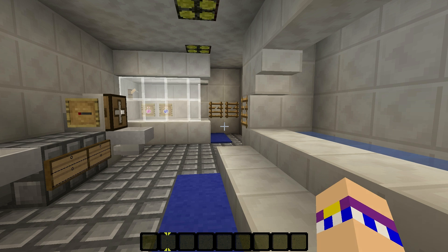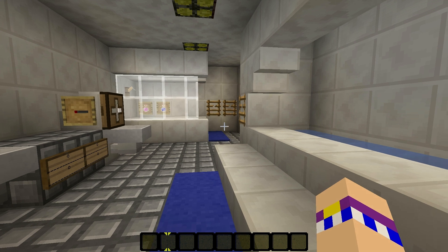The thing about the materials is you have to make sure that they match, because you don't want half of your room made out of birch wood and the other half out of acacia wood — that's not going to look good and it's going to clash. So just whatever you do, make sure that your materials match.